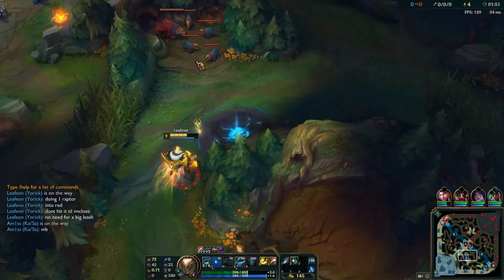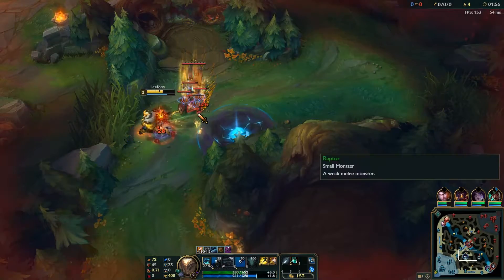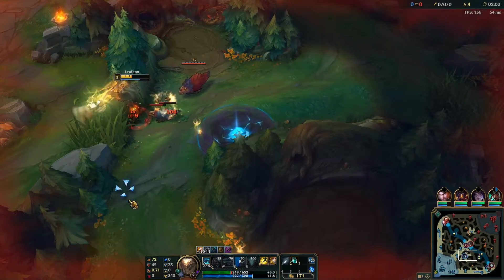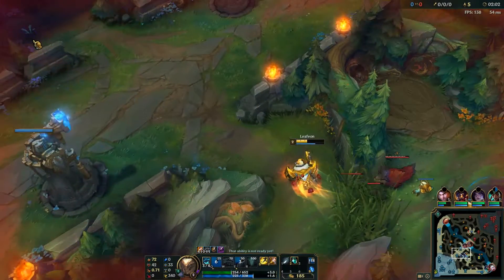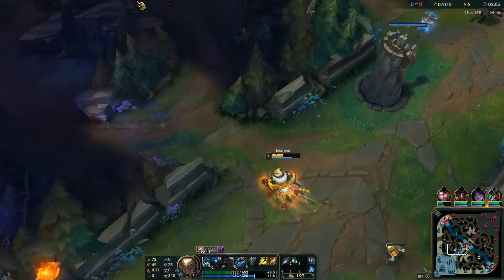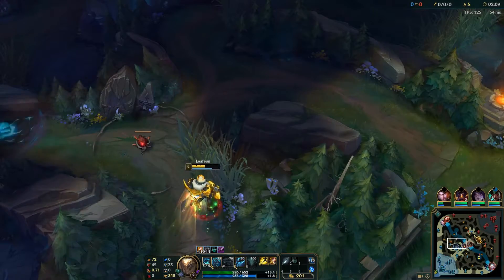It's about six seconds faster, roughly. Then we E the raptor camp and kill two raptors — only two. Make sure you last-hit one of them with your Q to raise your ghouls, then run to the next camp. In this case it's the top scuttle, because if you look at the minimap you can see the enemy jungler hasn't passed our ward yet.